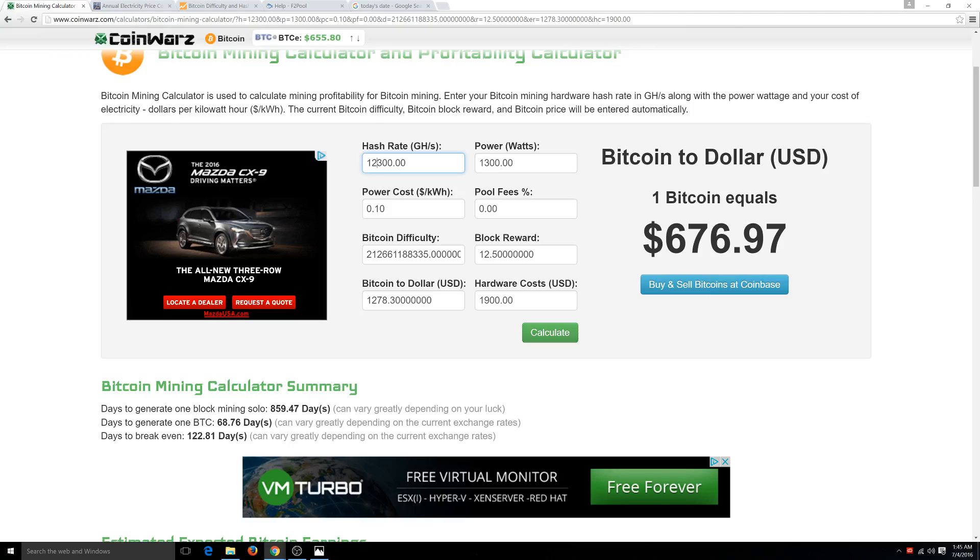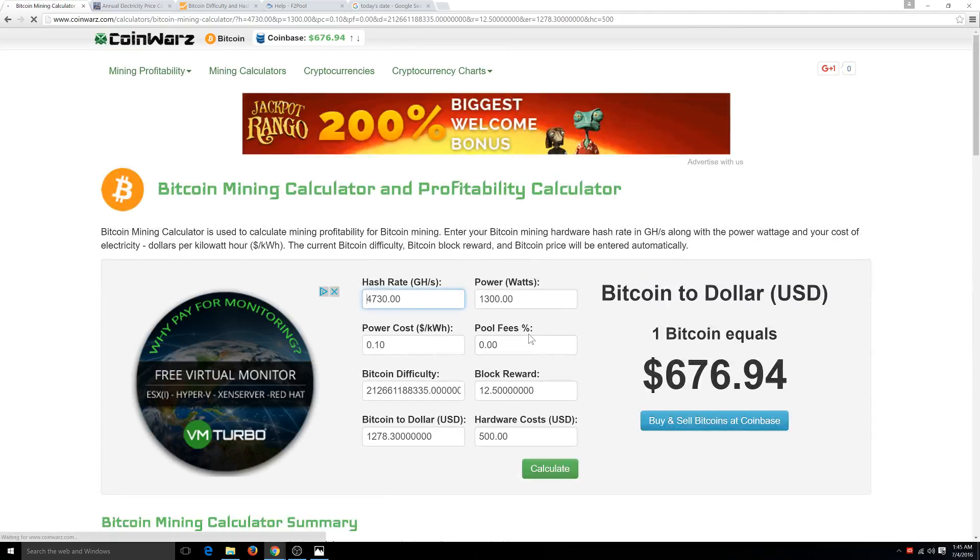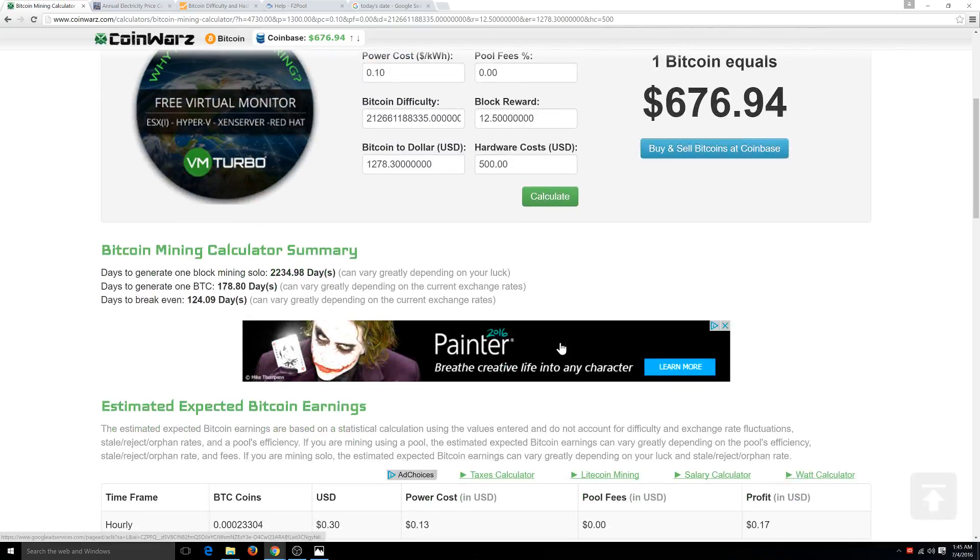Now let's convert this back over to an Antminer S7, same power wattage, hardware cost at $500 because they're much cheaper. So yeah, that's about the same — 2,200 something days solo, 124 days break-even with a pool. So they're really about the same break-even points for the Antminer S9 versus the Antminer S7.